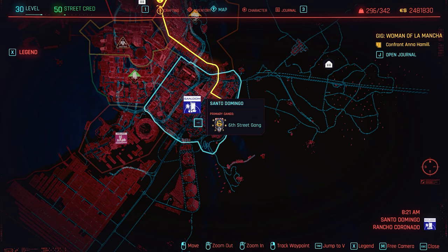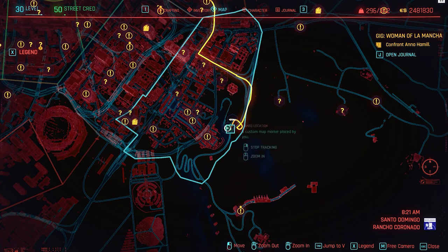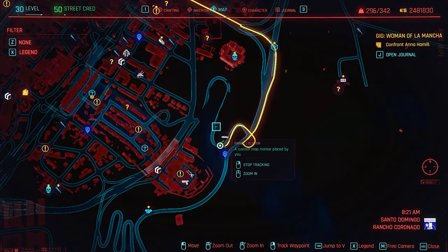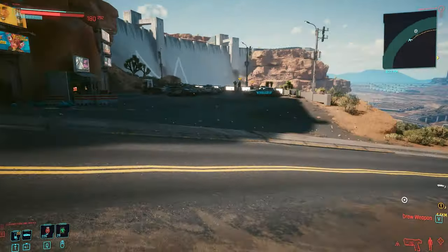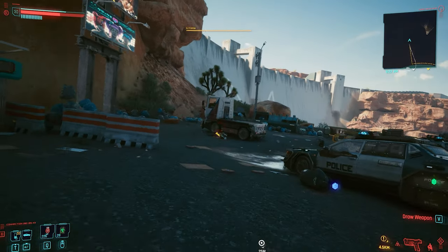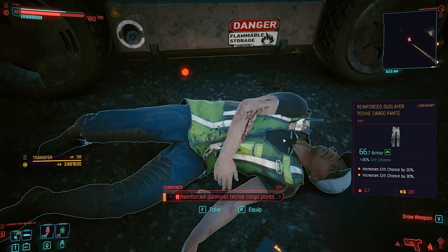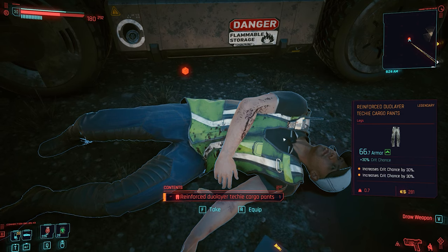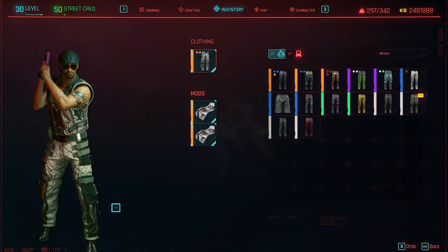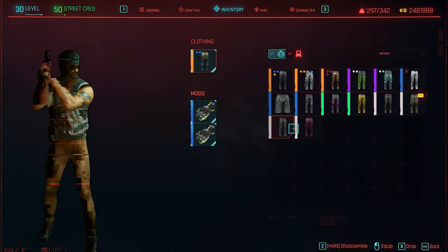For the next item, we're going to be located in the Santo Domingo area. If I scroll in inside Rancho Coronado, it's going to be right here on this road, which is kind of on the south of it. You see there's something going on with two police officers right there — they seem like they are corrupt. If they see you, they might start shooting you. So try to sneak in and just grab the pants that we're going to find here, which are the Reinforcer Dual Layer Techie Cargo Pants. Once you equip the pants, they do look like this — quite nice and they do fit the outfit. But this is not what I use.